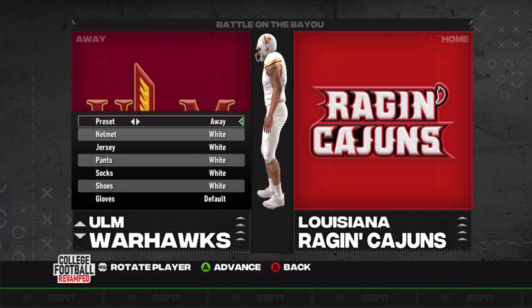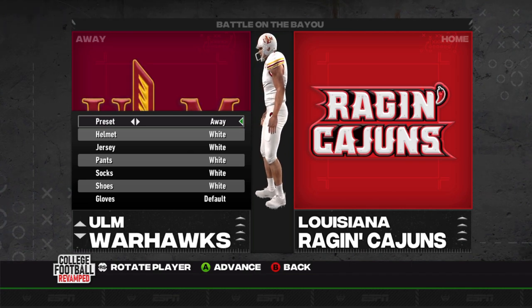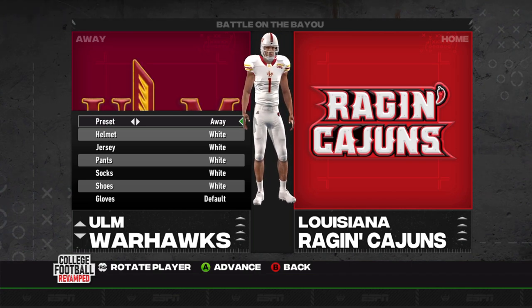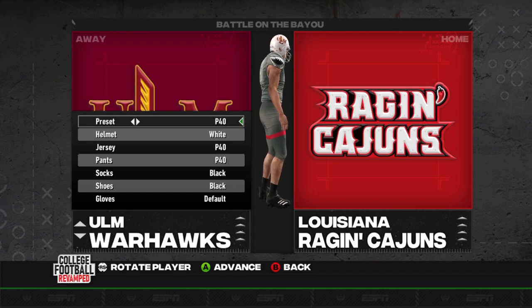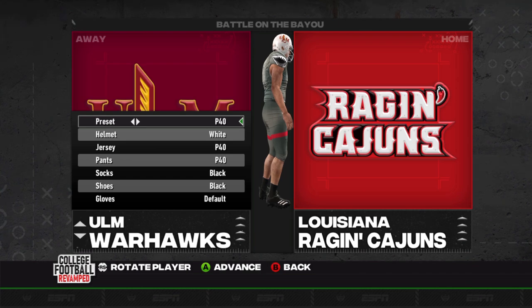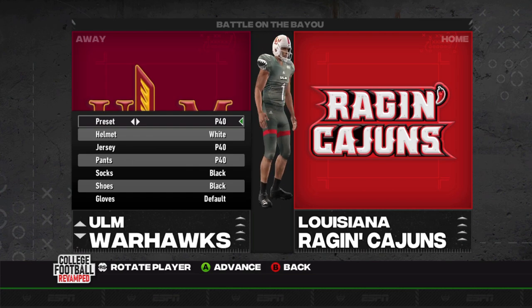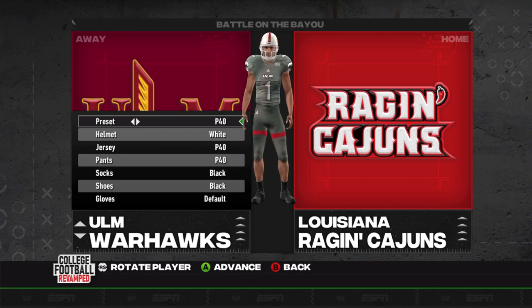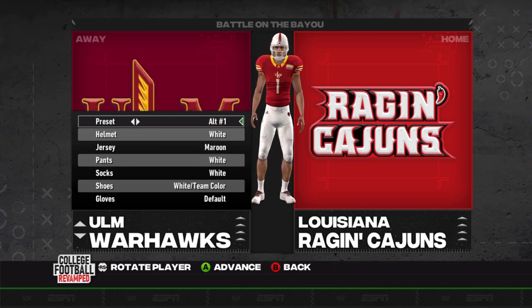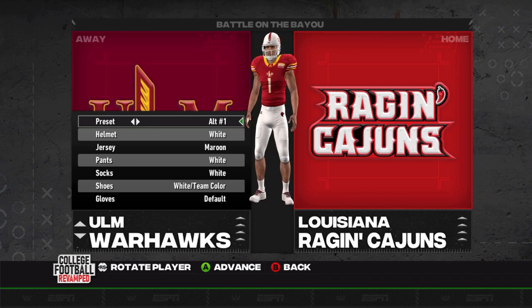ULM's starting right off the bat with some good-looking away uniforms. I like the stripes — looks a little old school, but I dig the vibe for sure. They've got that P-40, World War II fighter jet look with the shark teeth on the shoulders. Awesome-looking pants, kind of the throwback logo on the pants. And then they've got the Alt-1, where they've got the maroon jersey, which is honestly I think such a solid jersey.